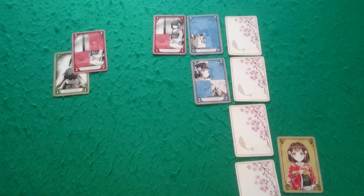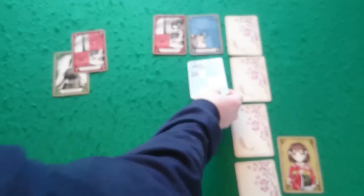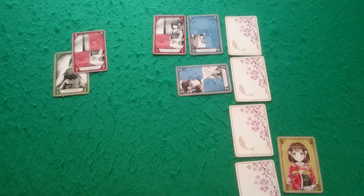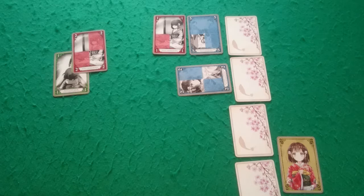The special powers on memory cards can only be used once a card is in a poem. After Ren has added the card to a poem, you may use the power at any time by turning that card sideways within the poem. It is important to note that Fef may use any of the different colors of special powers, but Ren may only use the red and gold special abilities on her turn.